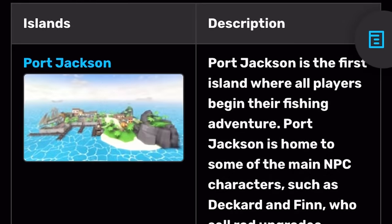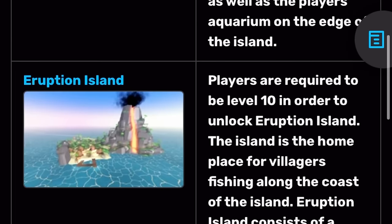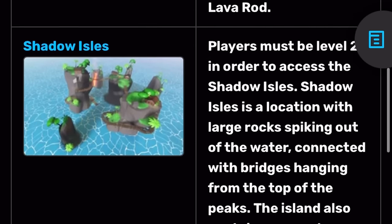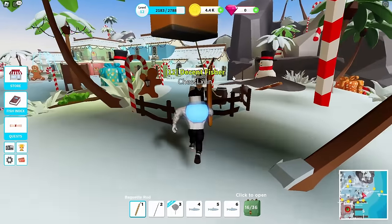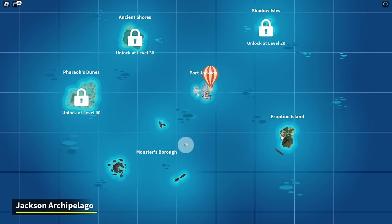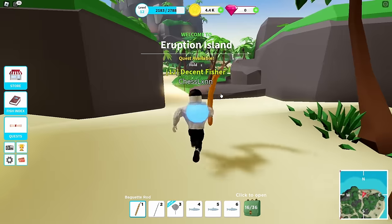Before moving on, let me run down the islands. You start on Port Jackson, then unlock Eruption Island at level 10. The Monster's Burrow, where you fight Moby Wood, can be accessed at any level. I didn't realize I could use a hot air balloon to fast travel to Eruption Island right away, so I kept fishing at Port Jackson until level 12. That revelation helped a lot because I needed a special rod from Eruption Island.